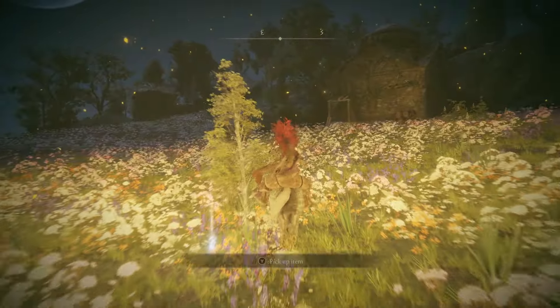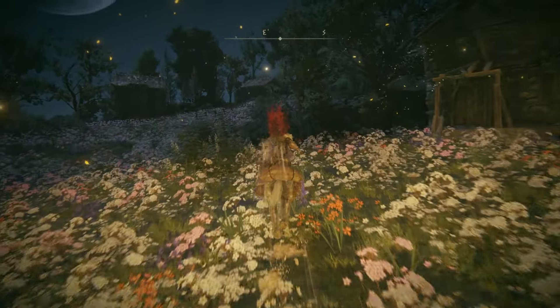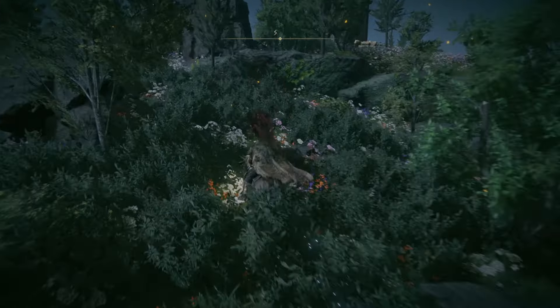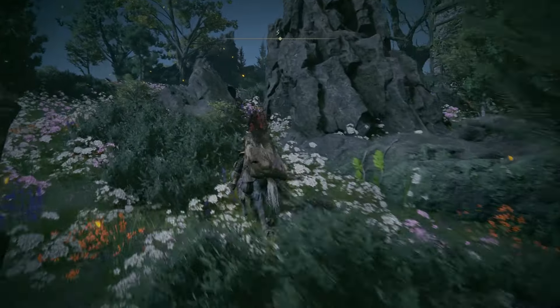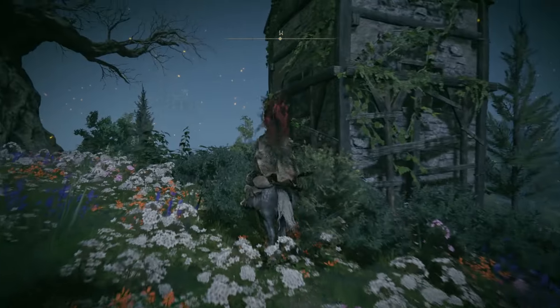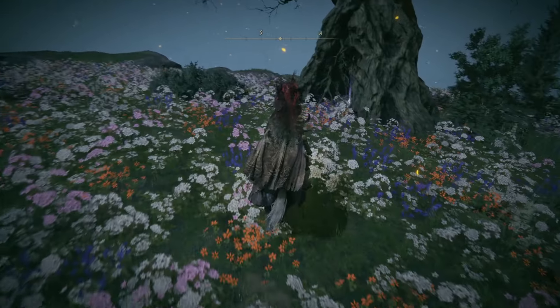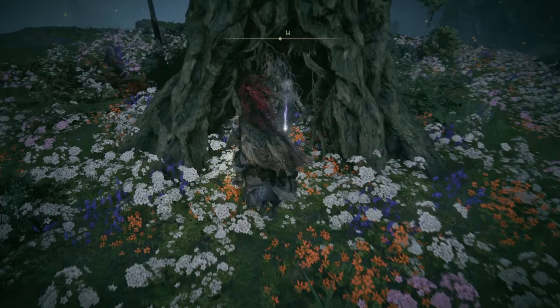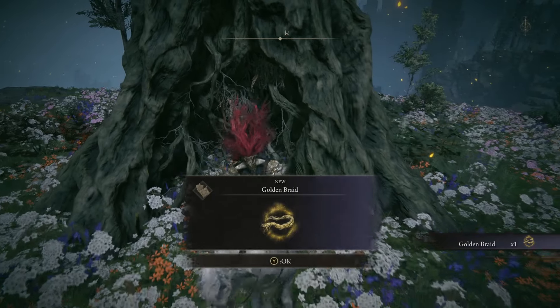We're just going to keep heading east-southeast and jump up here. Go over to this dilapidated building, and right next to it there will be a tree. Inside of the tree trunk, you'll get Golden Braid.